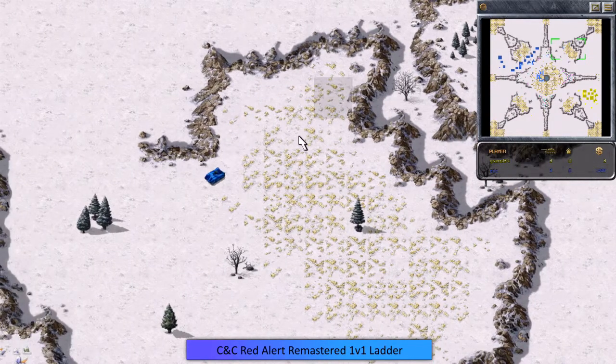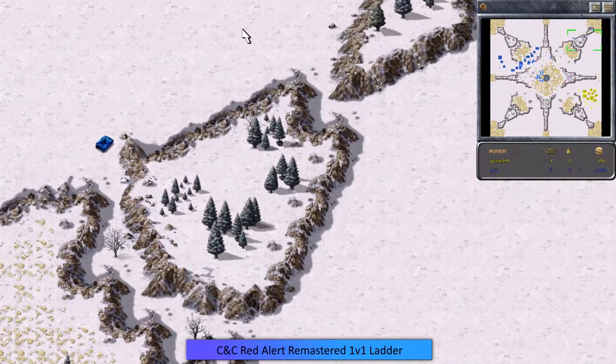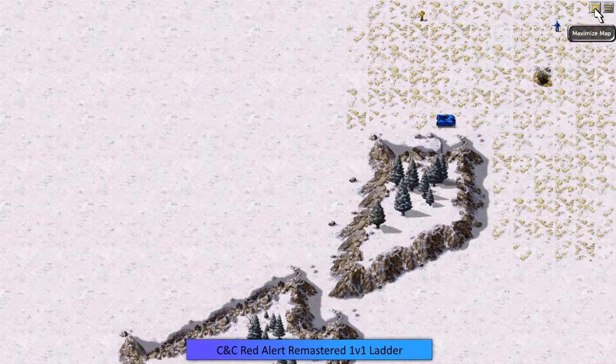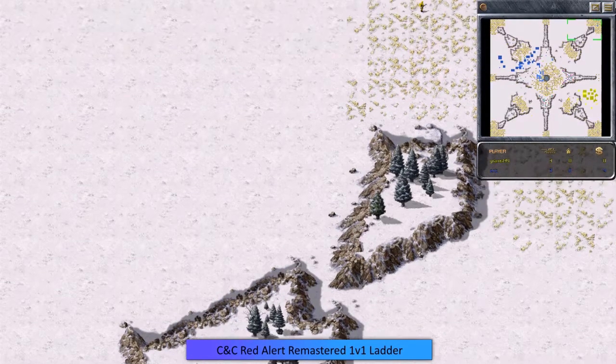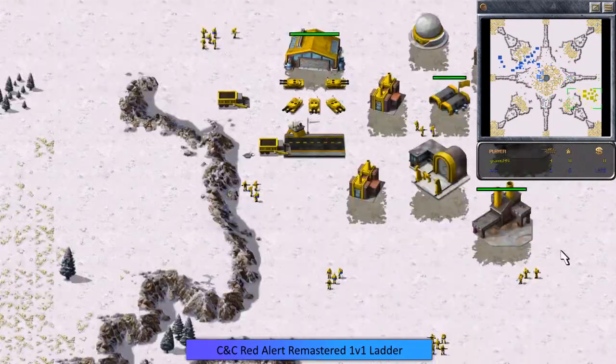We're going to follow this APC — you can see the wonderful pathing in this game, something from the original version they kept. Hey, nostalgia all the way, right? He's pushing out with his APC carrying Tanya. This is very similar to Tiberian Dawn, where a lot of players put engineers in APCs to capture buildings — that's probably going to get patched since the developers were thinking about how to fix it. Anyway, the APC is currently just chilling in the top right corner and he needs to get it down into Grams' base.